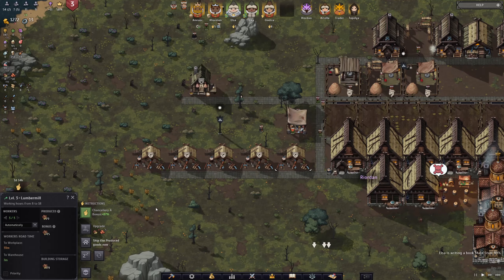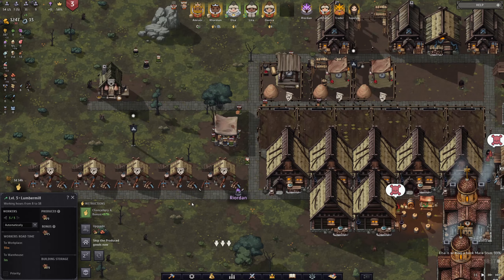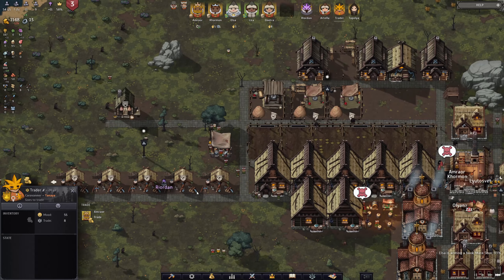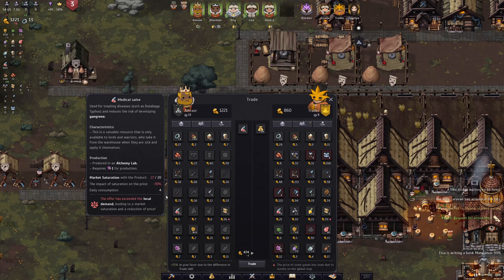These ones all have three workers. I don't remember if we actually used iron to upgrade these ones, but we're going to try to get the lumber mill upgrade as soon as possible. Luckily, we do already have the trader, so hopefully he will have that book on him. Here we are at the trader, and we're probably going to sell just a few of these medical sows. How long does market saturation even take to decline? It decreases steadily as populations gradually use up the exported resources - daily consumption is four.